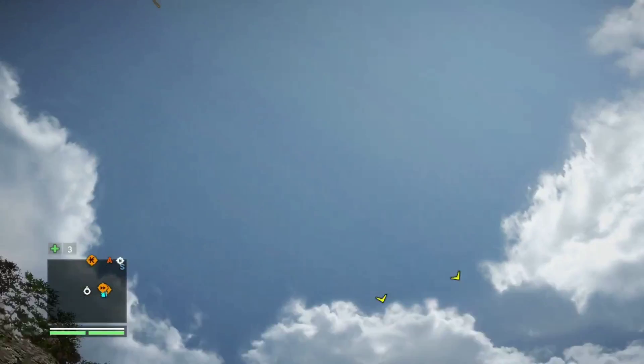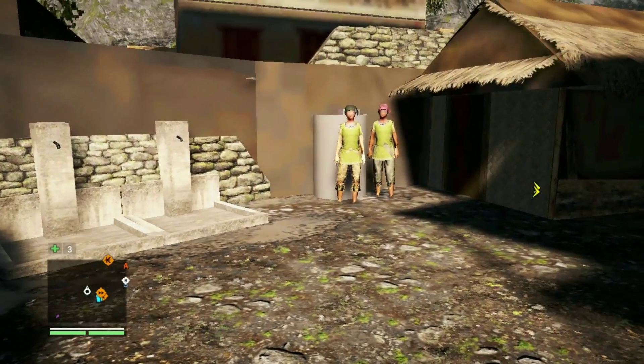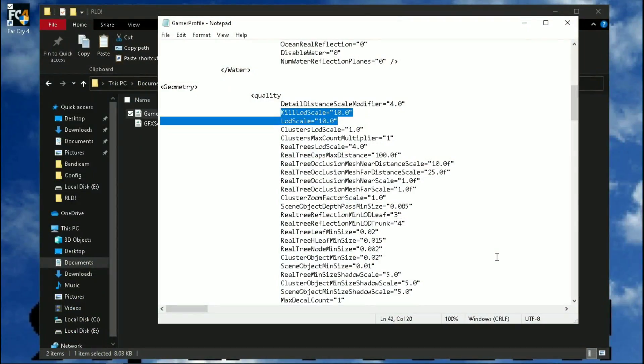Now it's completely gone, and in order to remove the low LODs and draw distance, just change kill LOD scale and LOD scale to 1.0, which is under geometry. I don't suggest you change these commands if you have an ultra low-end machine.